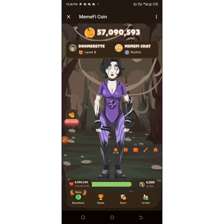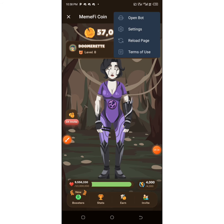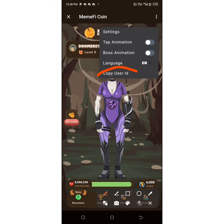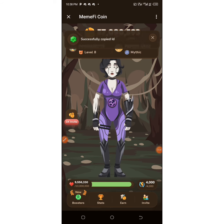Once your MIM5 app is open, come to the three-dotted line at the top and click on it. Then click on Settings — tap on Settings. You'll see something like 'Copy User ID.' This is what we need. Just tap on it and you'll see 'Successfully Copied.'